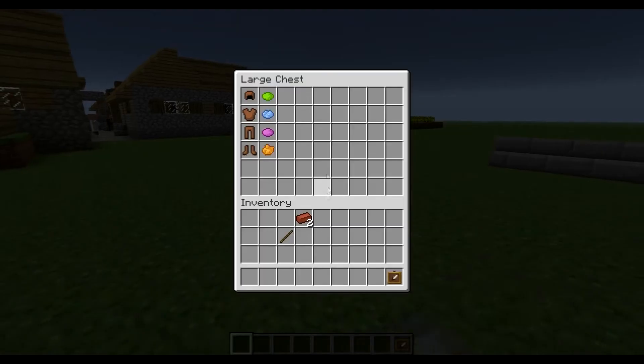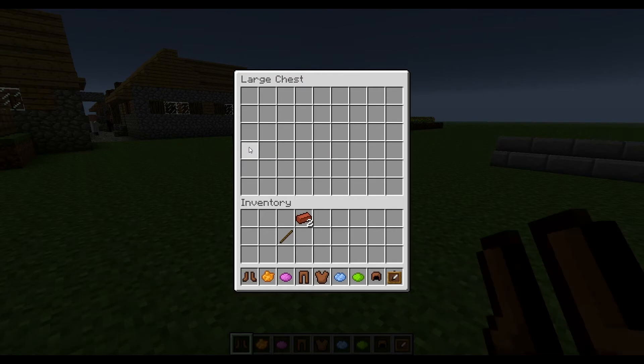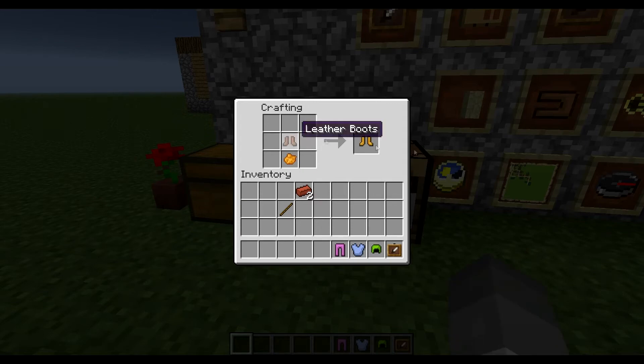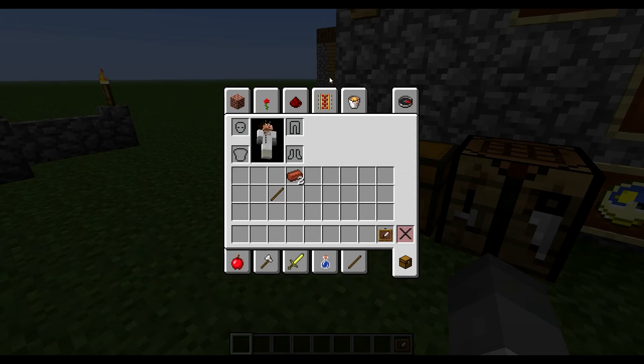Next we have leather. You can actually dye leather armor now, and I personally think leather looks darker. What you can do is dye your leather stuff by placing dye in the crafting square, and that'll give you a leather cap dyed and leather tunic dyed. It's perfect for PvP maps if you're on teams or something. Let me just put that on.